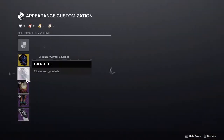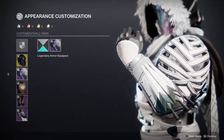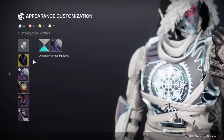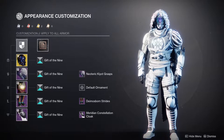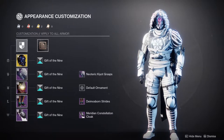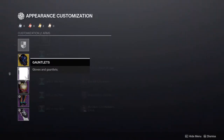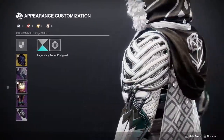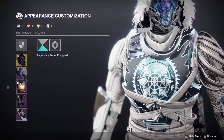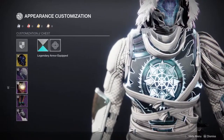For the arms we're using the Neoteric Kiosk Grasps. I said I was going to be using these arms with the chest piece because I really love how the straps here look really well with the straps on the cloak and the straps on the arm. For the chest piece we're obviously using the Solstice chest piece, which I actually like — I still think the stripes are annoying but overall I like it a lot more than I gave it credit for.